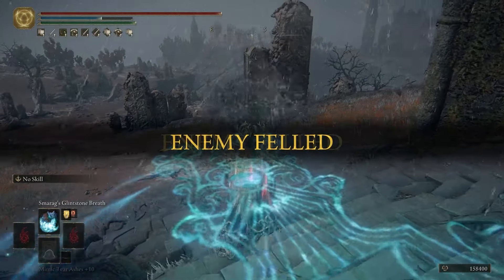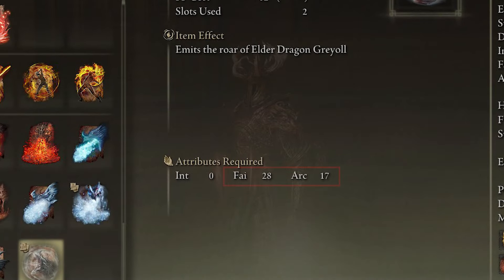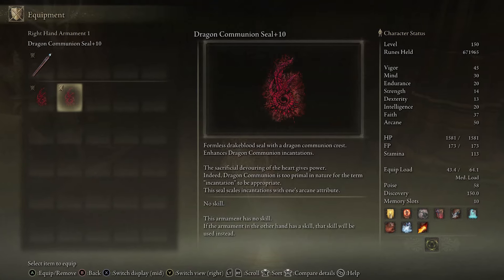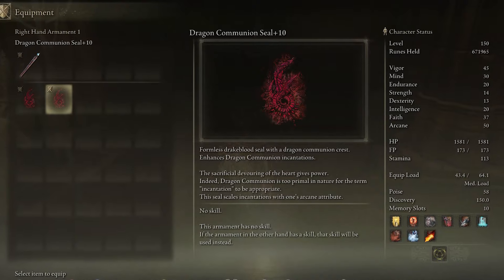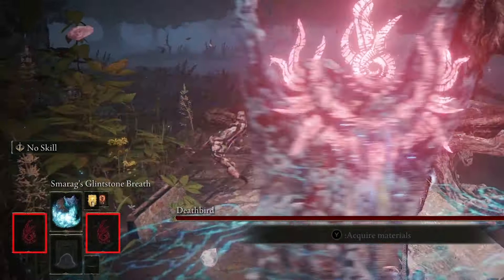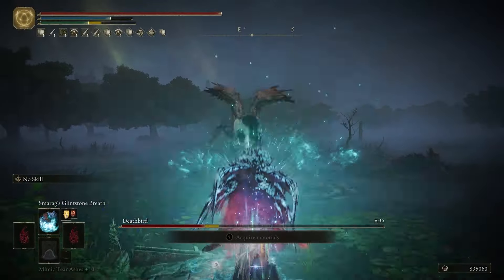Without any further delay, let's jump right in. Although the dragon communion incantations require both faith and arcane to cast, their damage relies heavily on the sacred seal we use to cast them. The best seal we can use is the Dragon Communion Seal — it boosts dragon communion incantations by 15% and scales primarily with the arcane attribute. Using two seals will stack up the damage bonus for the dragon communion incantations.